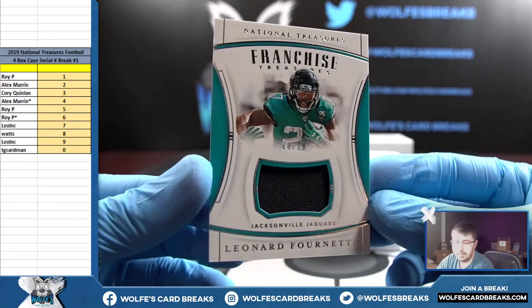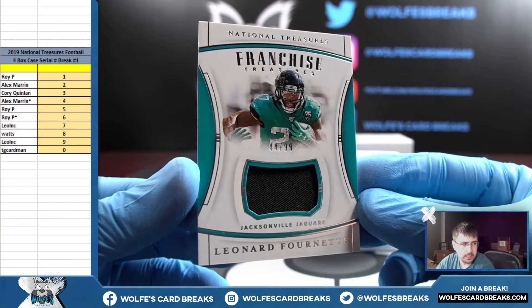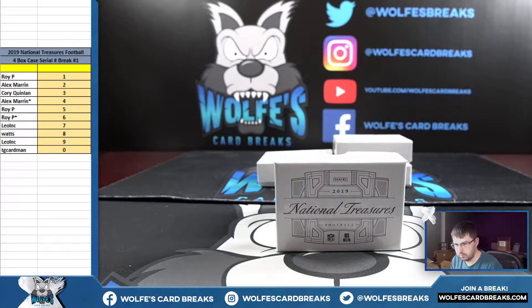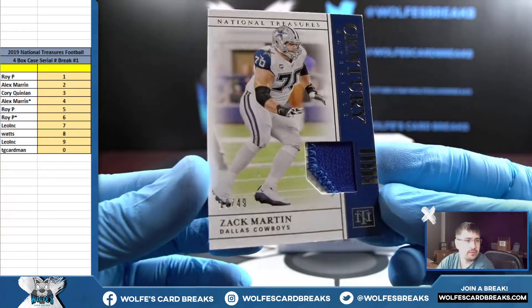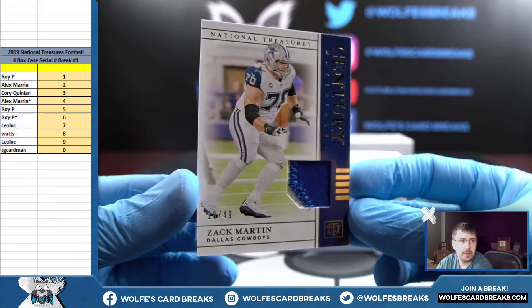44 out of 99, Fournette jersey Jaguars — that'll go to the four spot, 44 out of 99. Zach Martin patch for the Cowboys, number 18 out of 49 — that is 18, that'll go to the eight spot. Zach Martin patch.